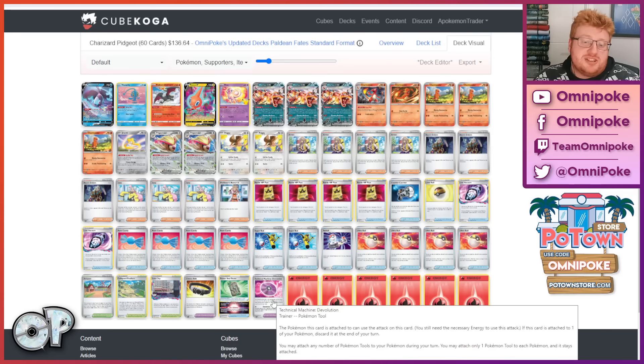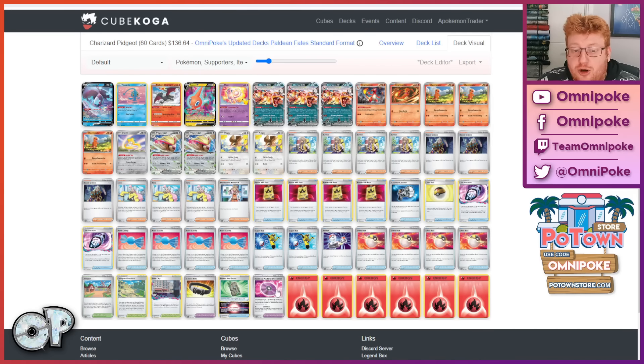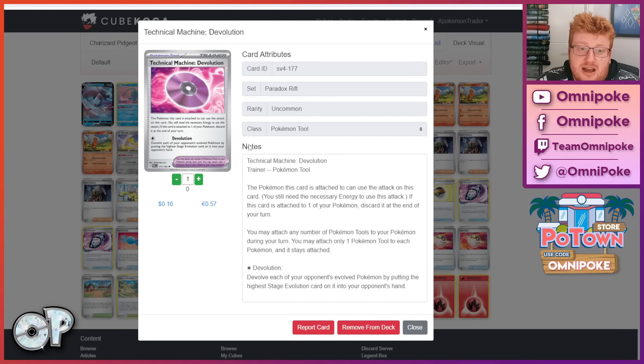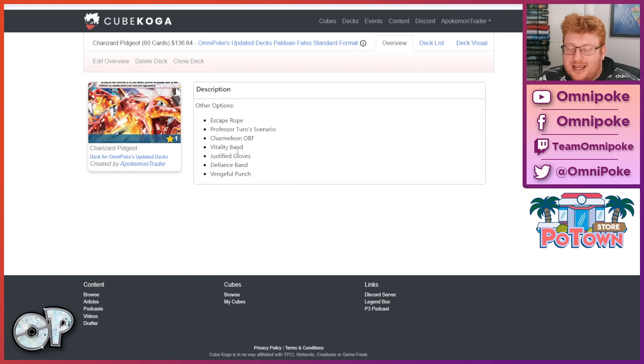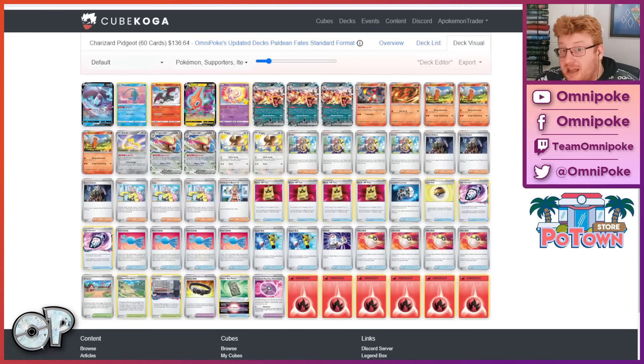Often the Choice Belt could be a second copy of TM Devolution, which we've seen with a decent number of placements — obviously very good for the mirror. Sometimes we see Justified Gloves in here as well. On Cube Koga I'll have the 60 itself, but also on the overview some tech inclusions I'm debating or cards that have been in successful lists previously, so bear those in mind.